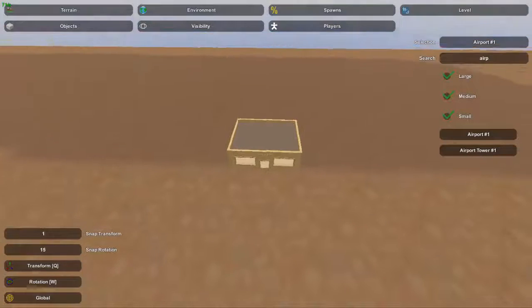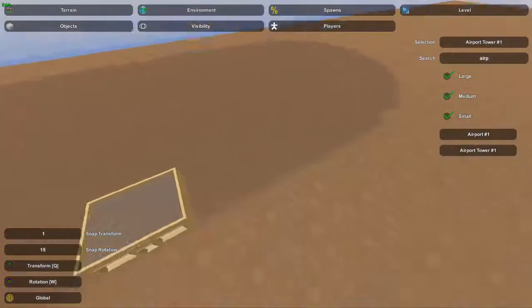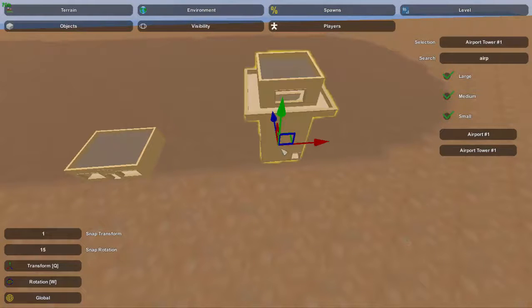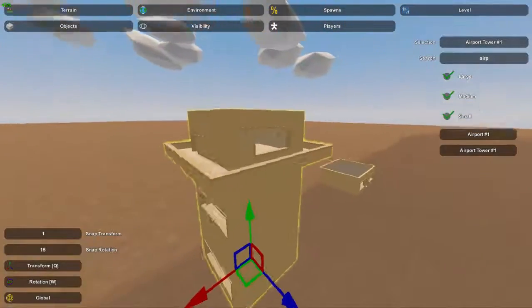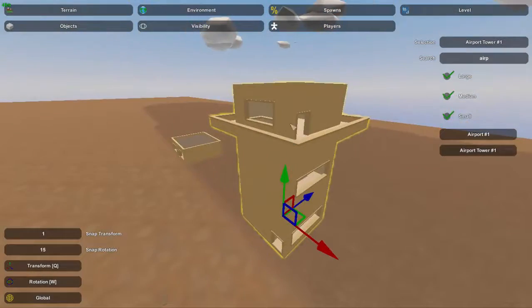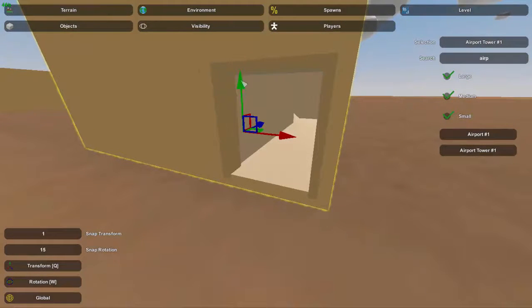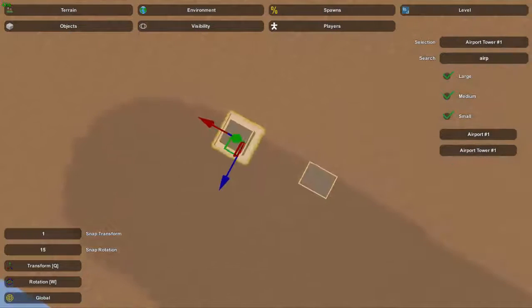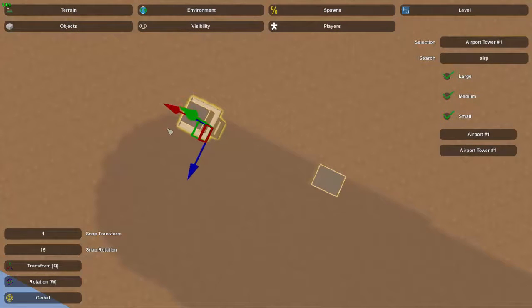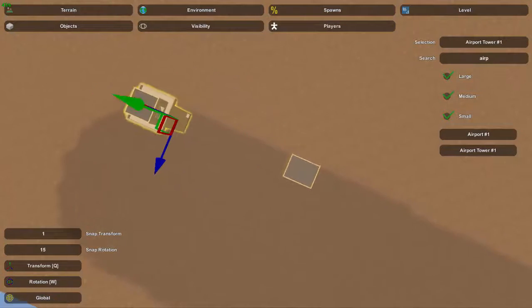That's probably one of the best beginnings for your airport — start with one of those. There's also an Airport Tower; if you search 'airport' it'll come up with both. In real life, the airport tower is used to track where airplanes are and to make sure they don't collide. Pretty much all this has to be is somewhere in the vicinity of the airport — it doesn't have to be super precise or right next to it.